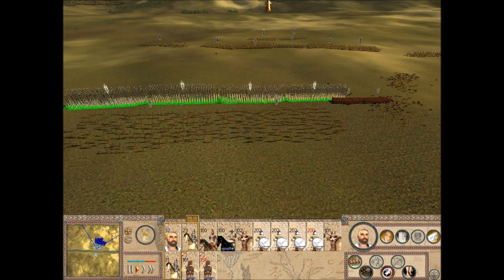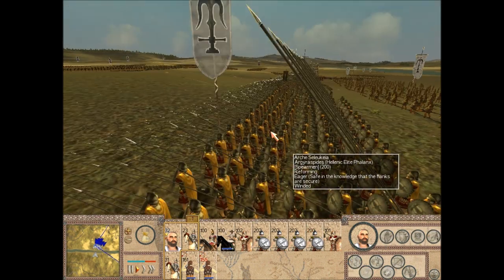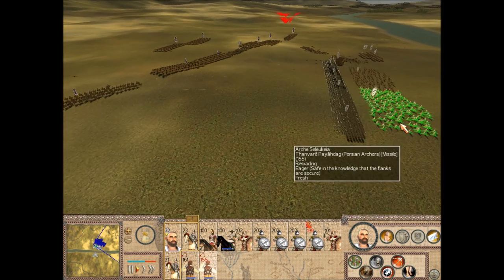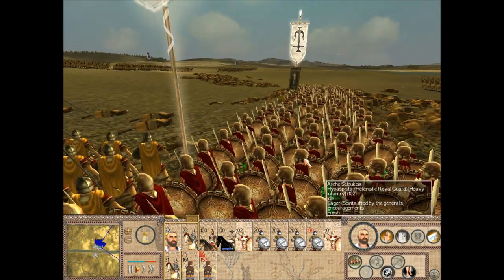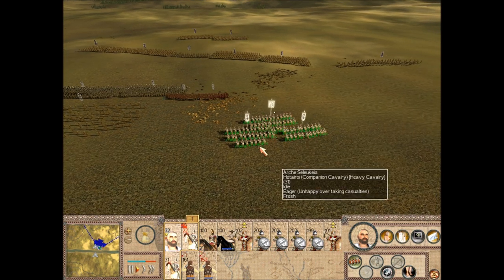Alright guys, the enemy's coming on. I had to move my formation to meet them. It's a bit oblique for my liking but it'll have to do — the phalanxes in this game take a long time to reform, so I just gotta put them down and hope my flanks can secure themselves. I've got a bit more Hypaspistai here who use their spears as a secondary attack, so hopefully it's enough. My general should help as well.